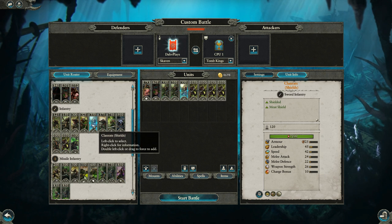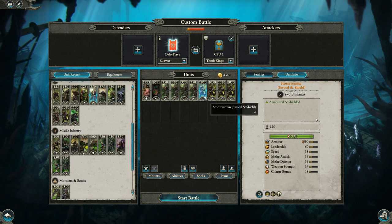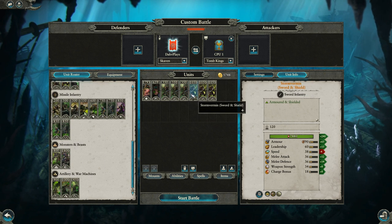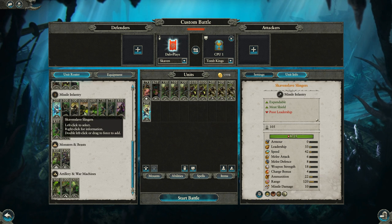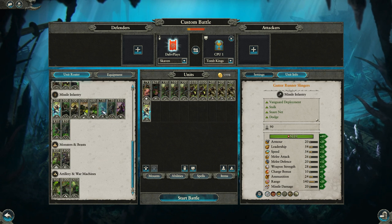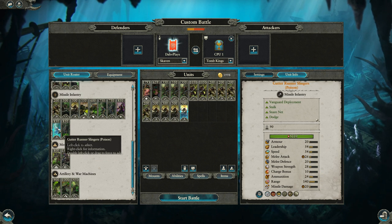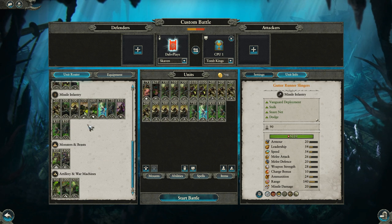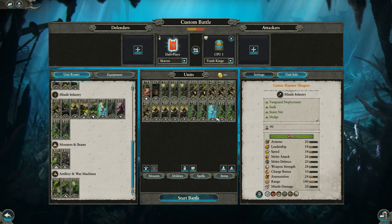In general we're going to want stuff with shields because it's going to be harder to shoot. Let's go a little bit lighter and just bring a ton of slingers — maybe four Slave Slingers. We'll also grab some Night Runner Slingers, and some Gutter Runners — maybe two with poison and two without — and perhaps one more Gutter Runner.